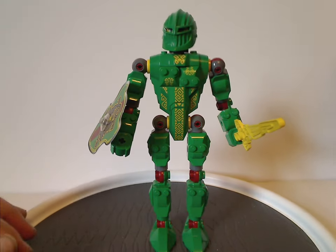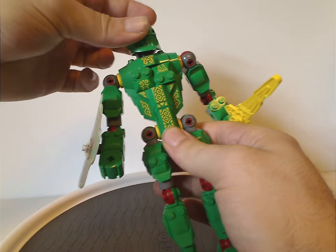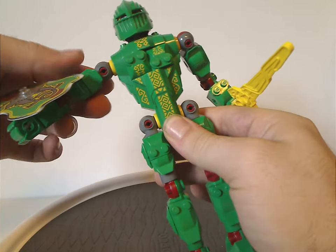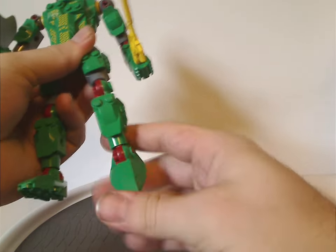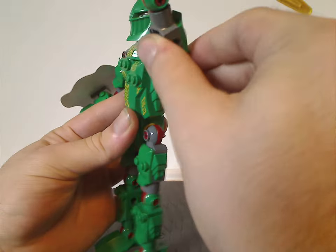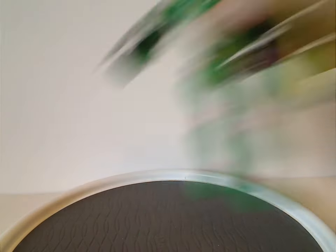And so for articulation, pretty much the same as all the figures of this line. The head swivels back and forth but not around, of course. Arms can go all around regardless of the ratcheting motion, but nothing for the hands. Legs move all around as well. But the other armor with the arm-swishing feature — you can kind of pose it a bit if you get it in the right ways, of course. And that's it with Raskus.